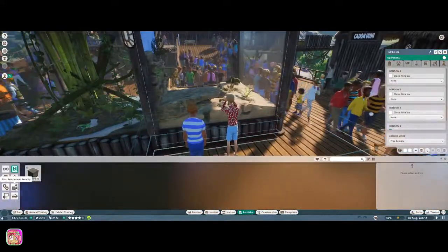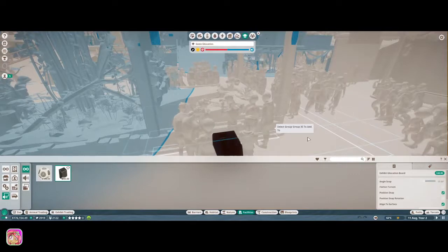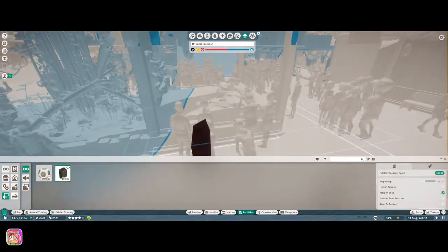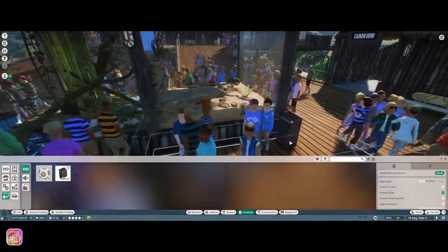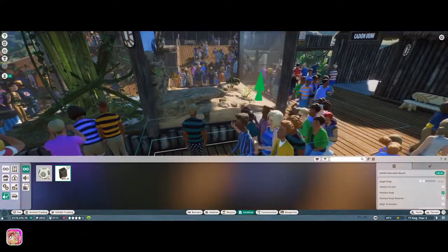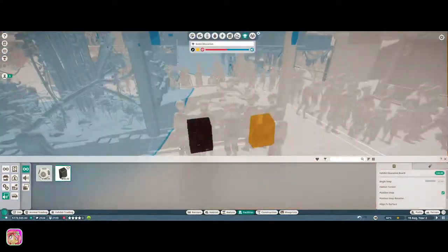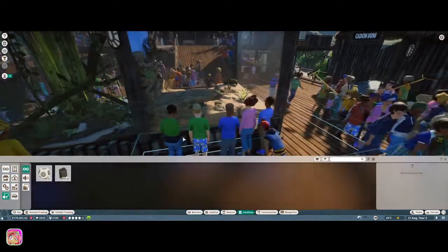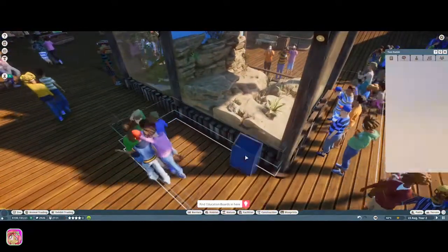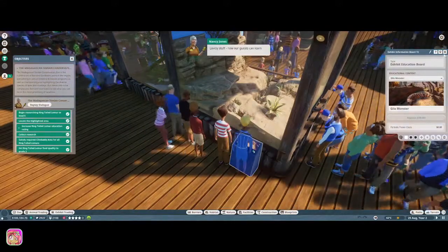Let's put in the exhibit education board. We'll turn off the line-to-surface option. We could put one on either side but we'll just put one right here - it kind of looks like it's floating because of all the people. Let's go ahead and select the Gila monster. Lovely stuff - now our guests can learn all about our venomous friend here!